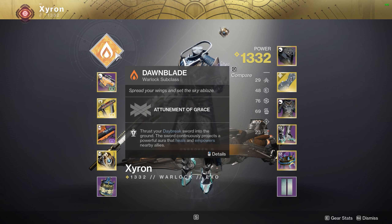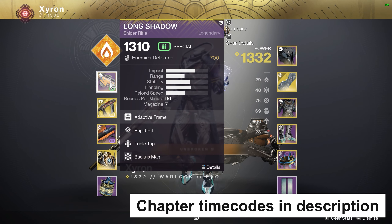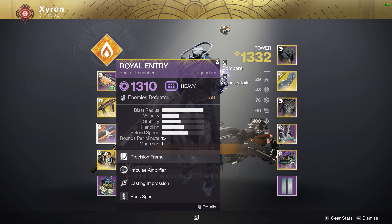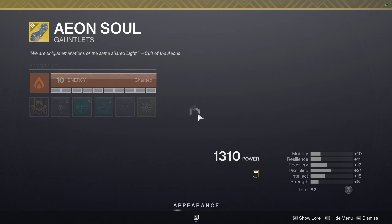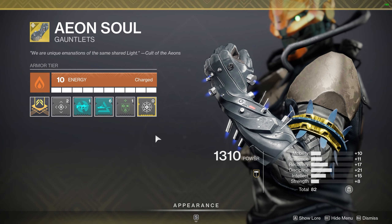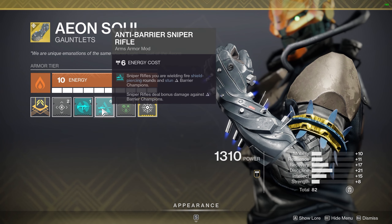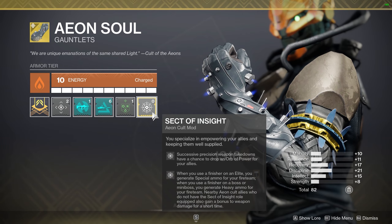The Warlock was using Attunement of Grace for Well of Radiance to keep us all healed and damage buffed. He was using Long Shadow, a sniper rifle anybody can get from any strike; Risk Runner, which everybody gets at the beginning of the campaign; and Royal Entry, which is a random strike drop. He had Double Rocket Launcher Scavenger on his helmet, and Aeon Soul Gauntlets — any time you finish a champion you get heavy ammo, and any time you finish an orange bar enemy you get special ammo. He had Overload SMG and Anti-Barrier Sniper Rifle. To get the heavy ammo to spawn, make sure you have on Sect of Insight.